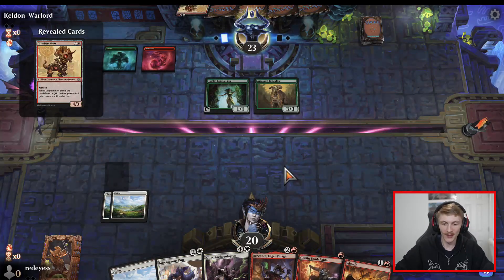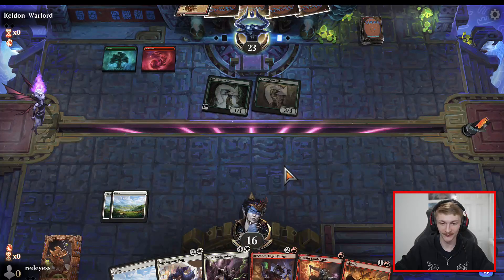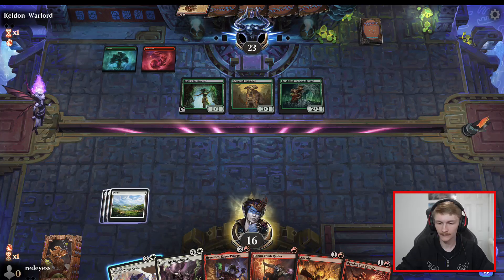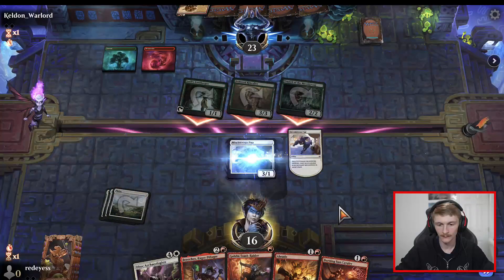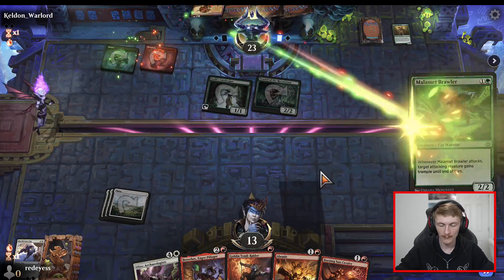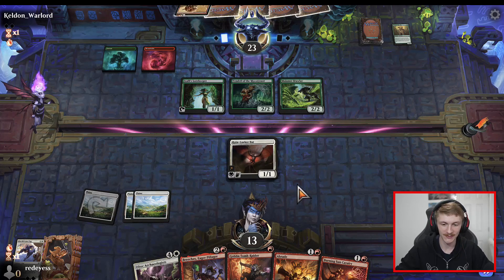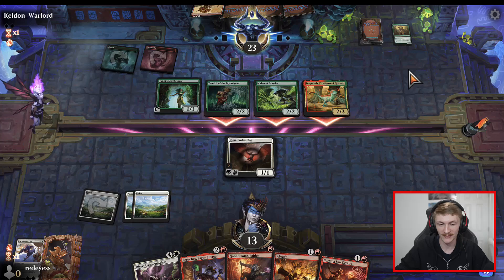Goblin Tomb Raider off the top — not what you'd like to see. Abrade — why are we getting flooded with the wrong mana? Our opponent is already on board — this might be a swift game two here. We're gonna need back-to-back Mountains to even have a chance here. Let's go ahead and block his Armored Kincaller to mitigate the most damage. No red mana off the top — it's looking like we're going to be taken down. But I guess we can get out of game one and not let our opponent know we're playing red. He has a Firstborn of Gishath — yeah we're just conceding here.